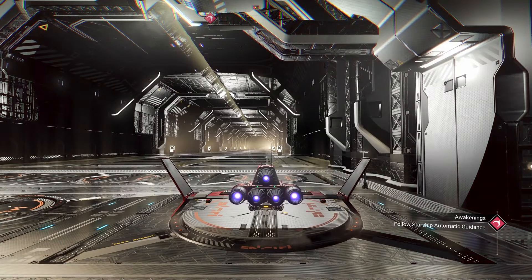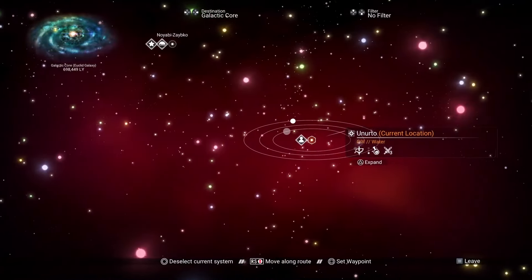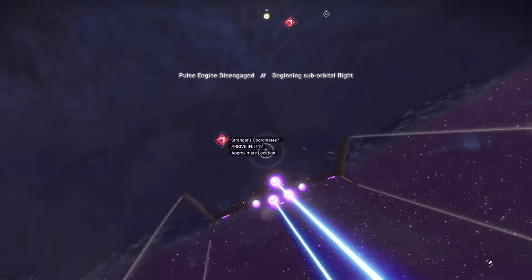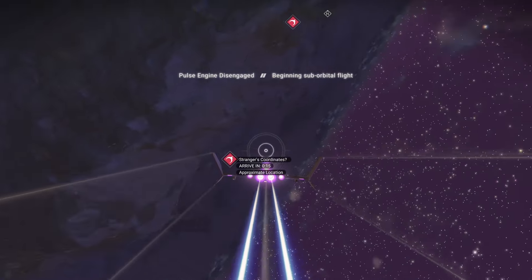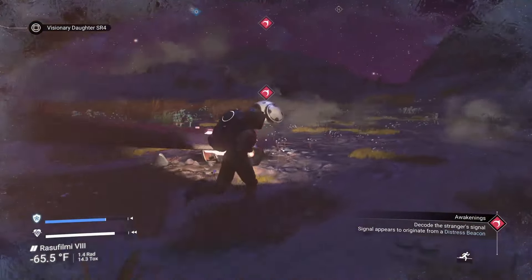For right now I'm going to continue on with the tutorial and head to the next system. In this system things are going to get a little more interesting. Right from the start the story is going to send you to a crashed ship, where we're going to get our advanced mining beam.